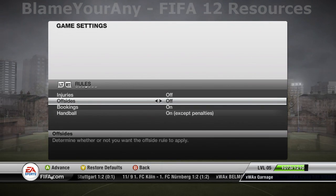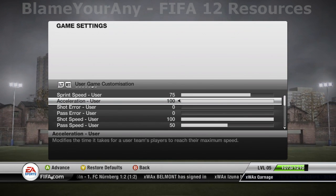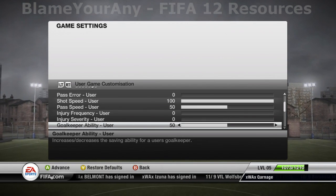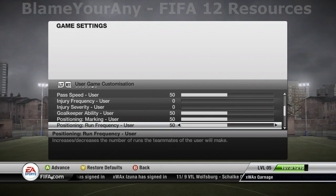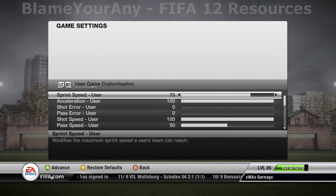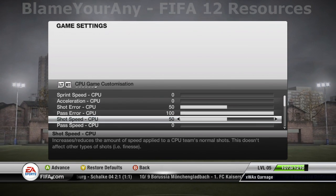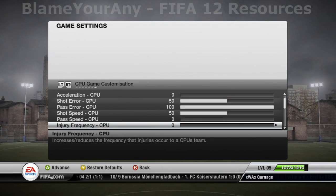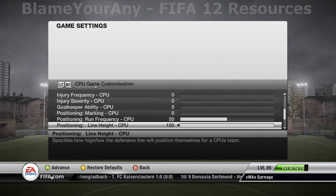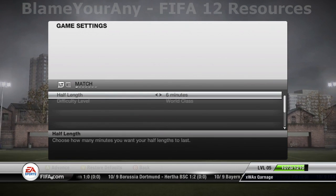Here are the settings I recommend for unlocking virtual pro accomplishments. Just remember that you may want to adjust the settings depending on what accomplishment you are trying to get. One more thing to point out before you start the match is the difficulty setting. Bronze accomplishments can be unlocked on any difficulty, silver accomplishments can be unlocked on semi-pro or higher difficulty, whilst gold accomplishments will only unlock on world class or legendary difficulty. No matter what accomplishment you are trying to get, I recommend putting the difficulty on world class, because the BYA boosting team should be pushovers and you might as well work towards gold accomplishments whilst getting any other bronze or silver accomplishment.